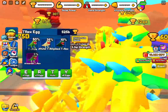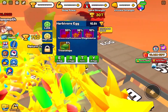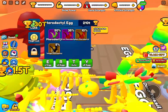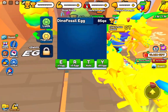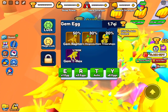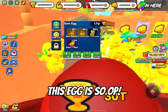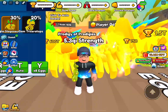Now here are the pets. We have the T-Rex egg, the Herbivore egg, the Pterodactyl egg, the Mystic egg, the Dino Fossil egg, and the Gem egg — which is actually the best egg. That's 1.7 QI and the pets in it are literally so OP.